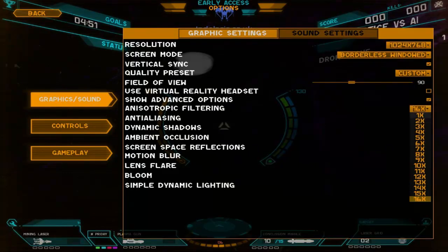Let's turn that off. Anti-laser off. Screen space reflections off. Simple dynamic lighting. I'm guessing simple is better than none.